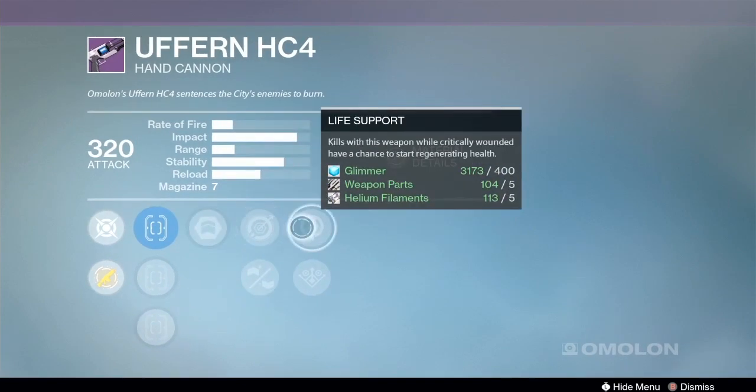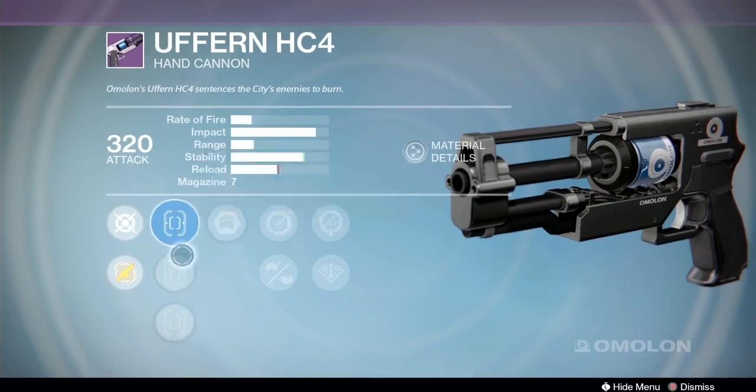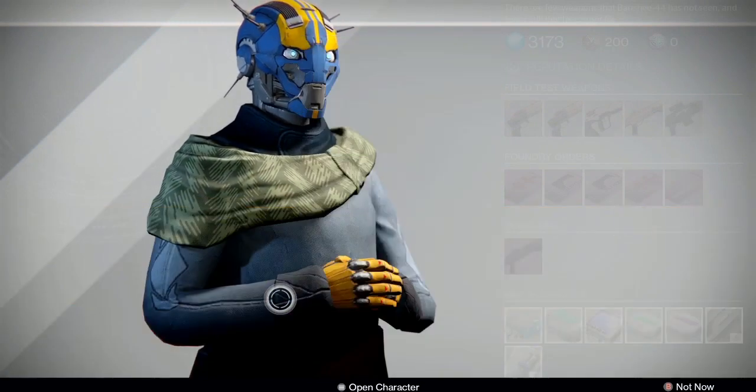Next up we have Rifled Barrel, Army of One, Life Support, Danger Close — Single Point Sling with True Sight, Steady Hand, and Fast Draw. I would go with the first one. The first option on the Uferrin is definitely the best choice, or my choice of the week: Outlaw, Army of One, and Rifled Barrel. Cool gun.